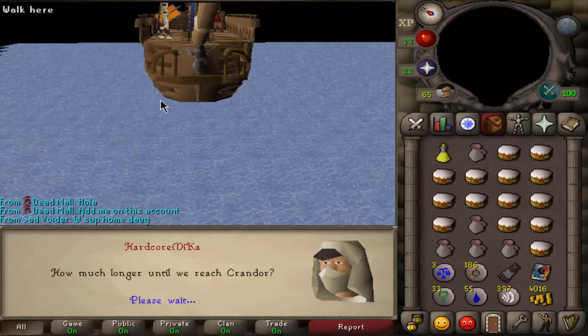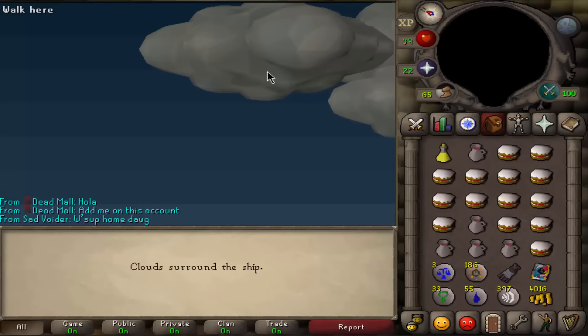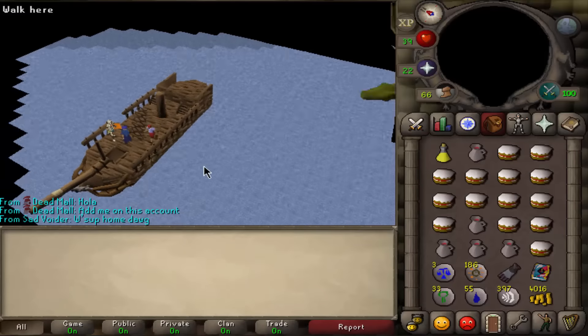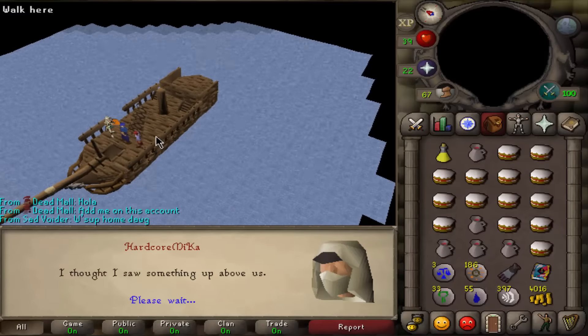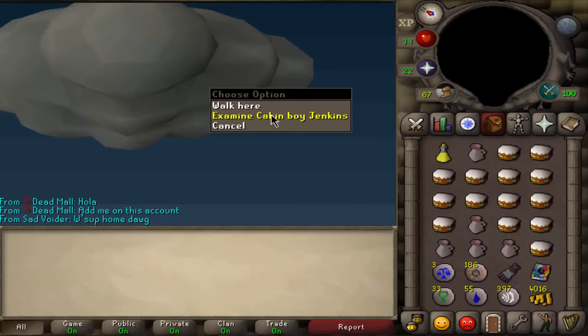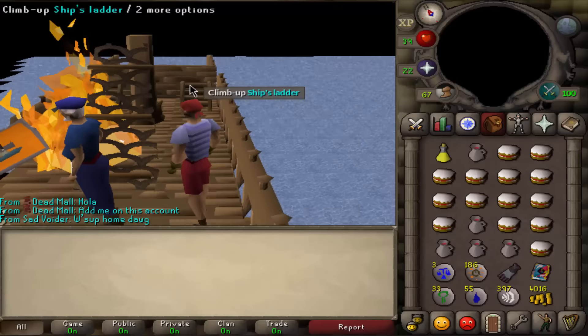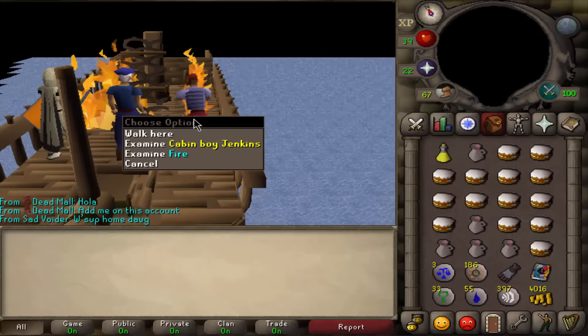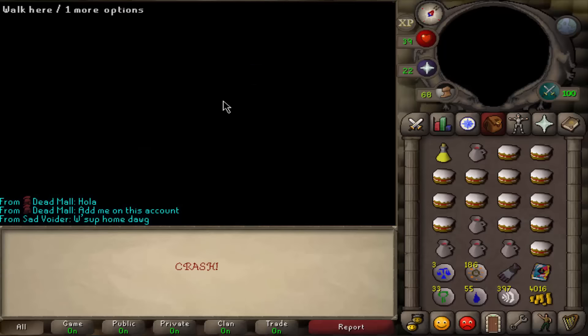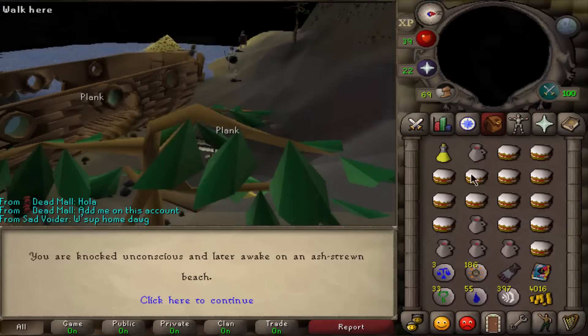Probably my favorite cutscene in the entire game. You just sail the ship and have a nice conversation going, then you see a dragon — and there's cabin boy Jenkins who literally gets killed by a green dragon. Boom, dead. Boom, face to the floor. Feels so bad. And then we crash. Alright guys, time to kill Elvarg. Let's go.